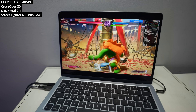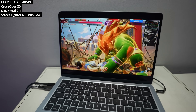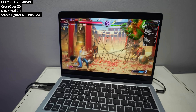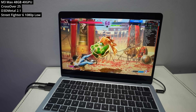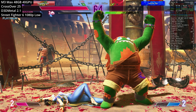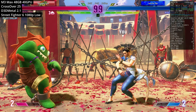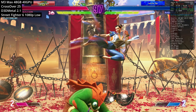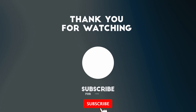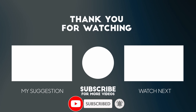That's my look at new games running on the M4 MacBook Air. Plenty of other games work on this machine even though it is the lowest-end chip of this generation. For example, Street Fighter VI — while older now — can be played online at 1080p low through Crossover 25. I have two more videos in this series about the M4 MacBook Air with plenty of other titles to try — links are in the description. I hope you found this video interesting, thanks for watching.